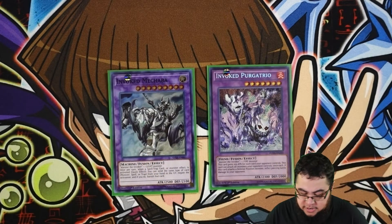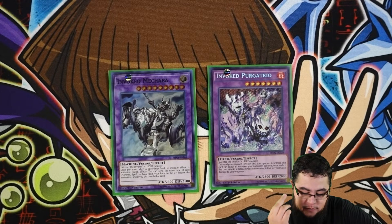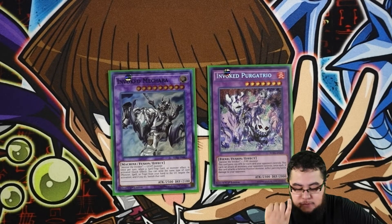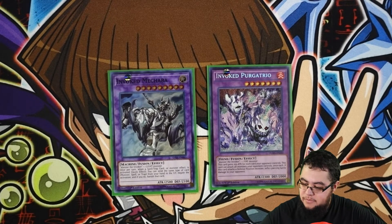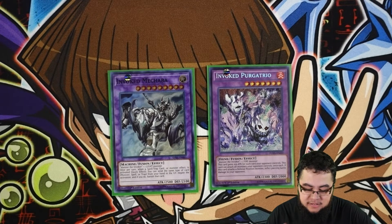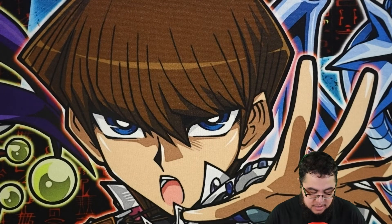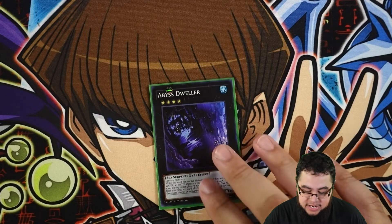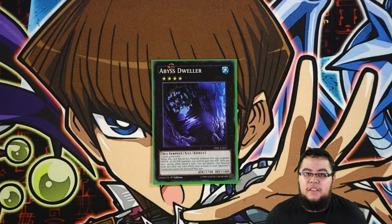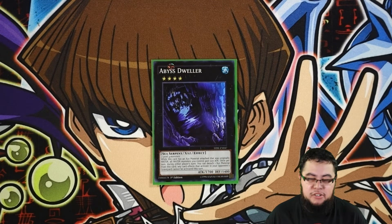For the Invoked monsters, I play one Mechaba and one Purgatrio. Obviously Mechaba you want in the extra deck. Purgatrio is more for — you could pick Caliga, you can play Raijin because we do play Wendy. I think Purgatrio is the best because there are going to be a lot of people trying to Ash you, and Ash is just kind of free in the grave. If you use Invocation you can get Purgatrio out really easily, and it punishes your opponent for having a big board. I only play one Xyz in the whole extra deck and that's Dweller, because there are times in the combo where you do have two Level Fours out there, and Dweller is really good against a lot of decks.